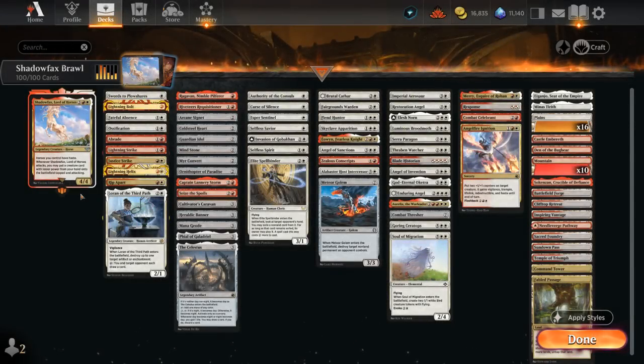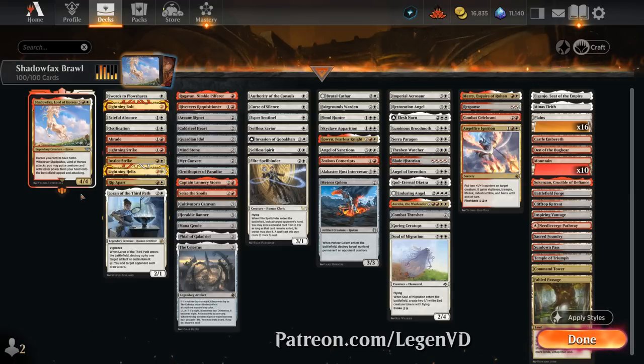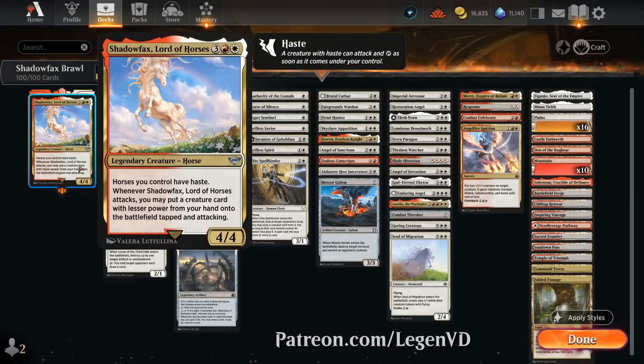Hello and welcome to another Historic Brawl Games video. Today we're taking a look at a red-white Shadowfax Lord of Horses deck as voted on by my supporters on Patreon. We're playing with this 5-mana 4/4 legendary horse that gives all horses we control haste, including Shadowfax himself. Whenever Shadowfax attacks, we may put a creature card with lesser power from our hand onto the battlefield tapped and attacking. So for the most part, we're looking to cheat some expensive creatures into play that have power 3 or less. To make that happen on turn 4, we're also playing quite a few ramp cards so we can play Shadowfax a turn early, making it less likely the opponent will have blockers lined up so our 4/4 can survive and we can keep the attacks going.